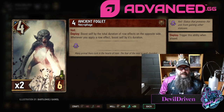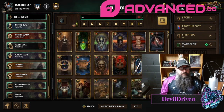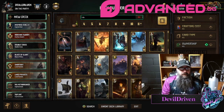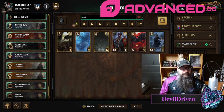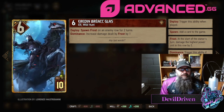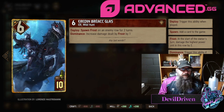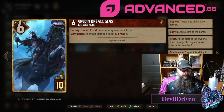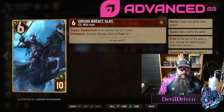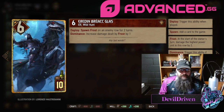Aerodin got a buff — spawn frost on an enemy row for two turns, increase damage by frost by one. So he's a lot harder to kill, still parasite range. In the mirror he might be a little bit easier to kill but six damage is hard to come by. As they said in the dev stream, Rebuke ain't taking it out anymore. Really cool.